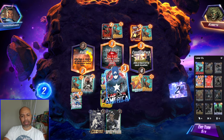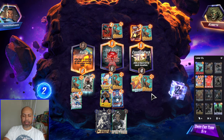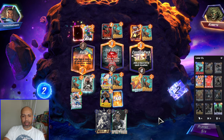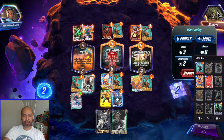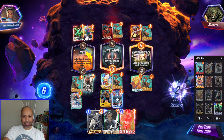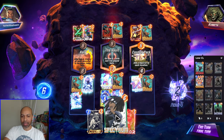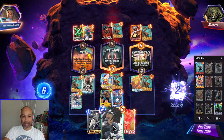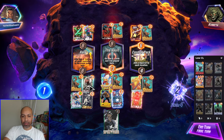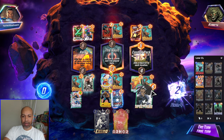I play Cap middle and then Spectrum left. Again, it's a bot — they're going to let me win. They are playing Jubilee with zero cards in hand. Playing Spectrum here, you can see all the cards Spectrum lights up is who she's going to buff. I could play these two into either of the lanes and win all three. I could play Spectrum here and win all three.